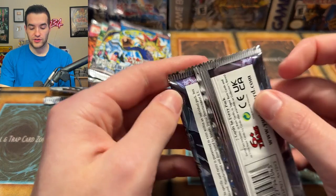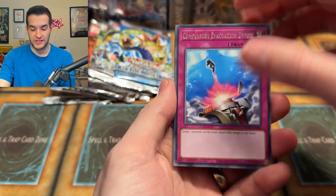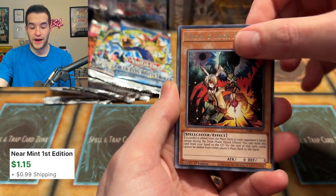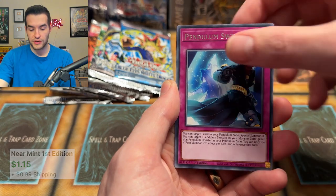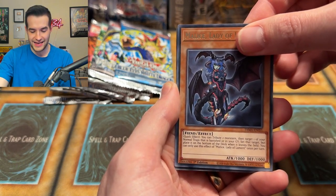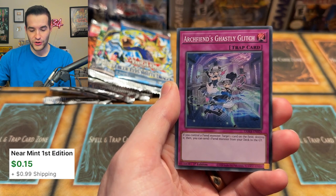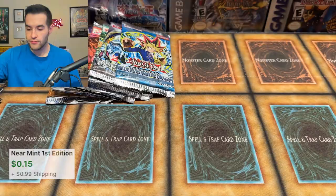Back to Tactical Masters, which has had great luck for us recently — we've pulled some insane stuff. Let's see if we can continue it. We got a Drone Lockbird — that's good — Scapegoat, Absolute King Backjack, Pendulum Switch, Malice Lady of Lament, and Arch Fiend's Ghastly Glitch. We've pulled that one many times, but Drone Lockbird is pretty decent — it's like 80 cents, not that crazy but decent.